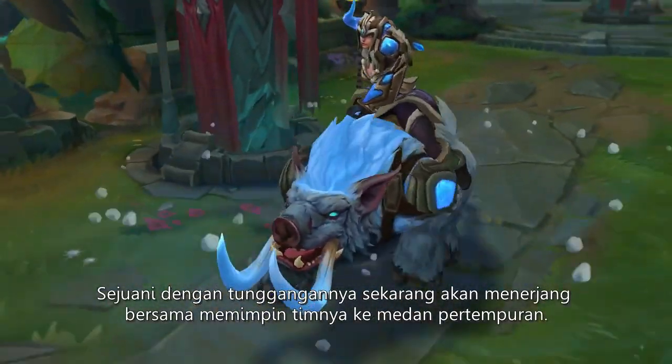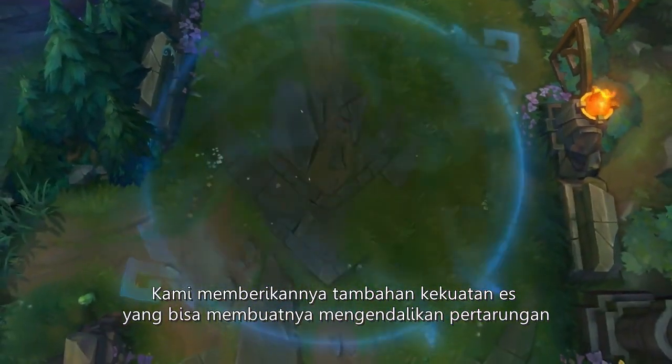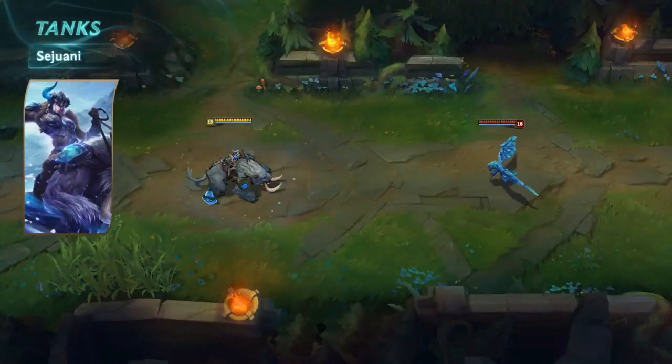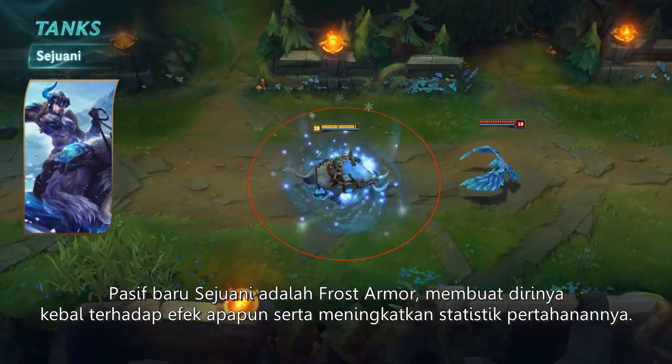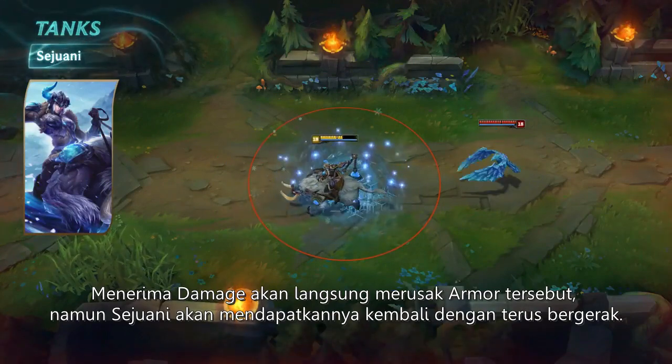Sejuani's a boar-riding warlord that leads her team into battle. We're giving her some new ice-cold powers that'll let her keep control of the battlefield once things get going. Sejuani's new passive, Frost Armor, makes her immune to slows and improves her defenses. Taking damage will break the armor, but she can rebuild it by roaming around out of combat.